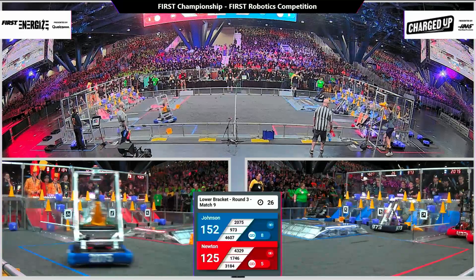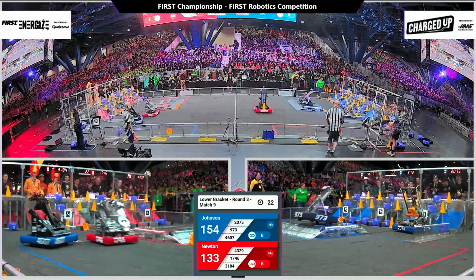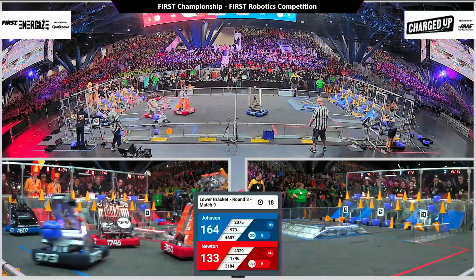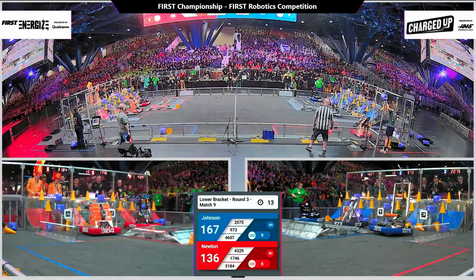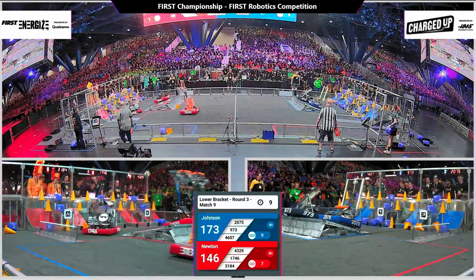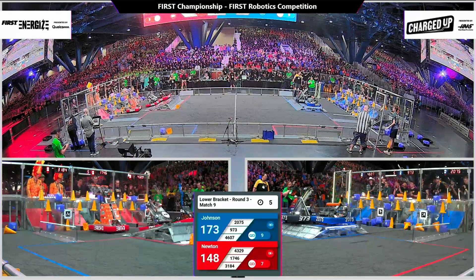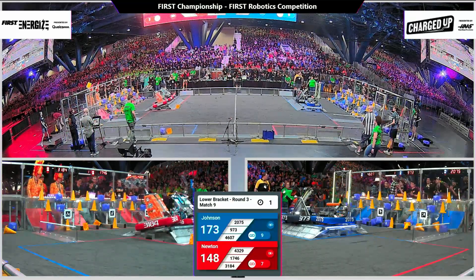Thirty-point advantage for Johnson and 973 filling up the grid — now supercharged two already for the Johnson alliance. Fifteen seconds to secure that lead and stay in the bracket. Up they go to the charge station — Lutheran Roboteers doing the same, waiting for partners. We've got a triple on Johnson — four, three, two, one.